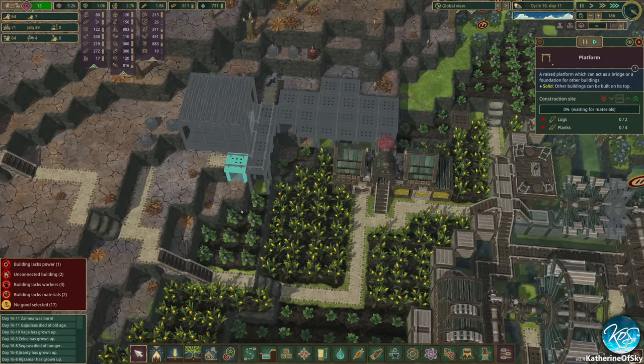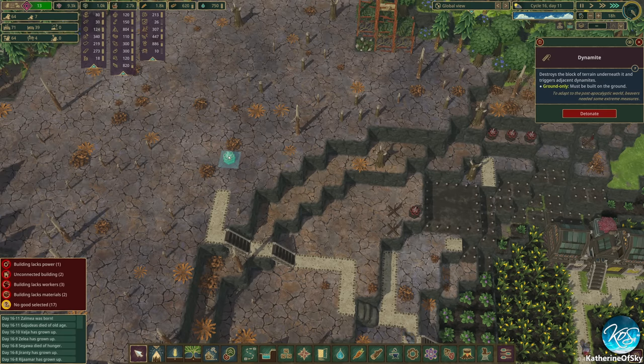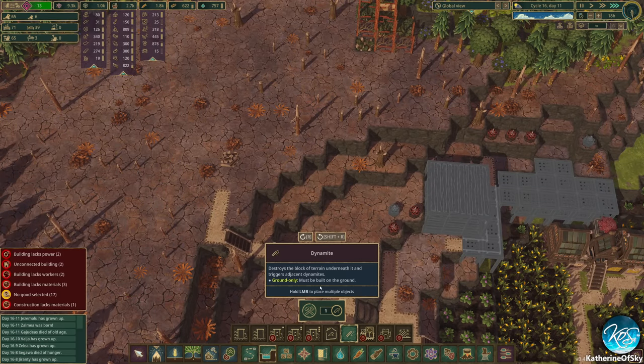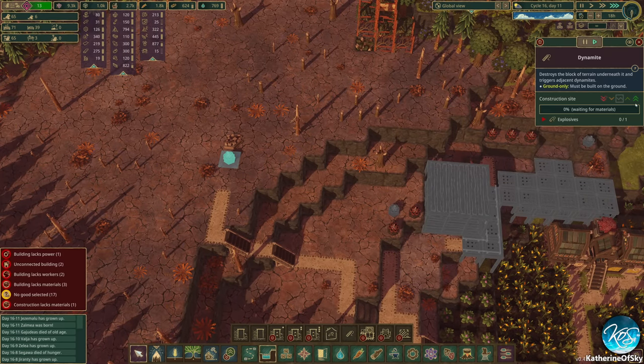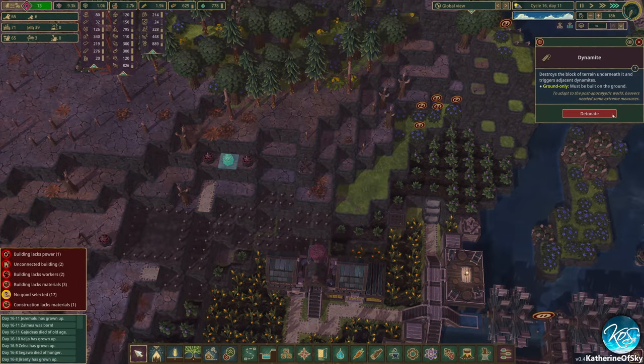Nice, we're getting stuff in — this is kind of great! We got this one which is going to give us our... that wasn't what I intended to do — too quick with the fingers, not enough with the brain. Whoops. Let's detonate this stuff.